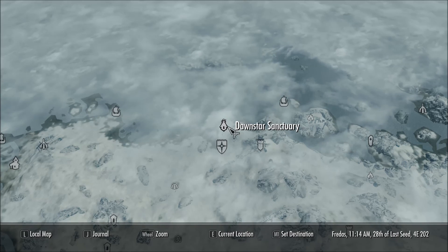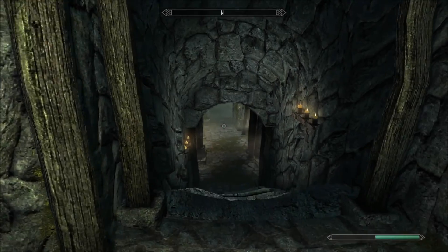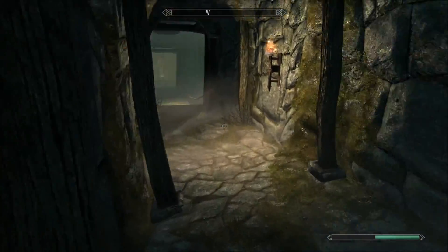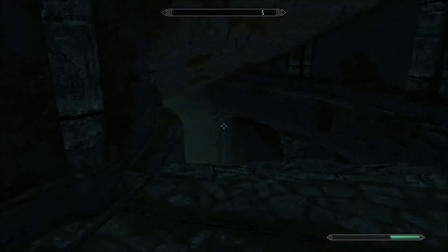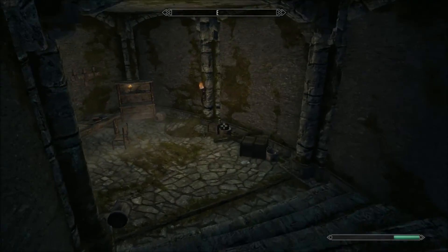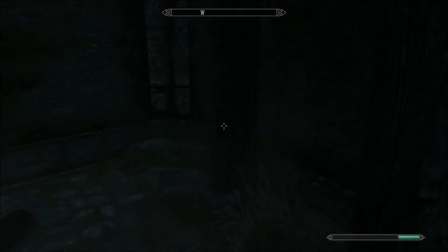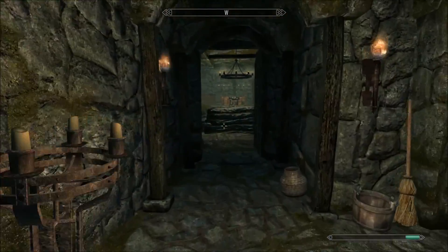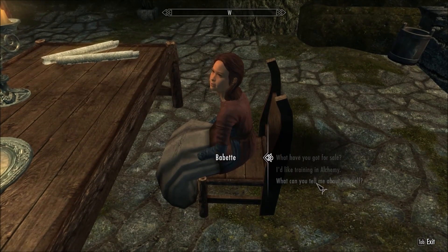Last but not least, we're at the Dawnstar Sanctuary. You could also go to the Sanctuary next to Falkreath in the south if you haven't completed the Dark Brotherhood quest yet. We're going to be talking to Babette — you must be part of the Dark Brotherhood in order to talk to her. She can be found walking around anywhere in here, so just look around until you find her. There she is, and she is the master trainer which will get you to level 90.